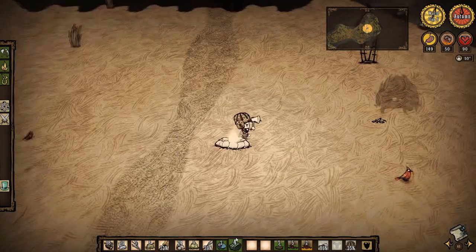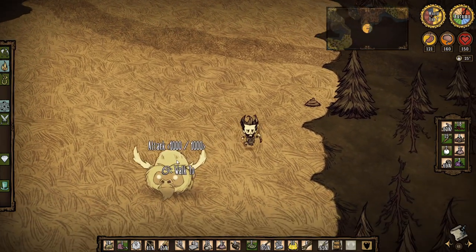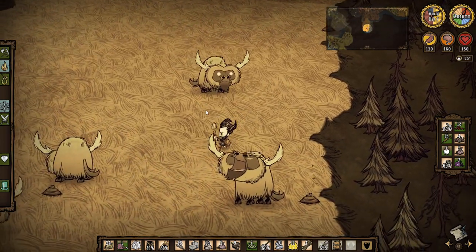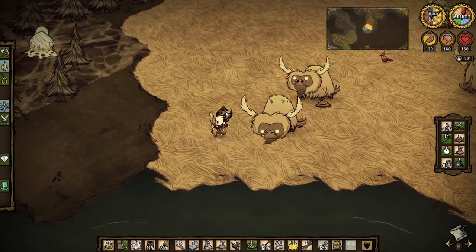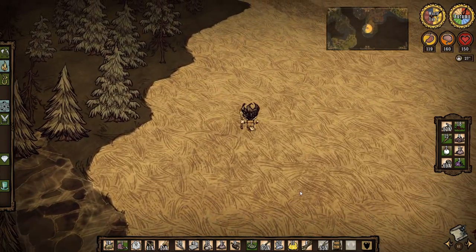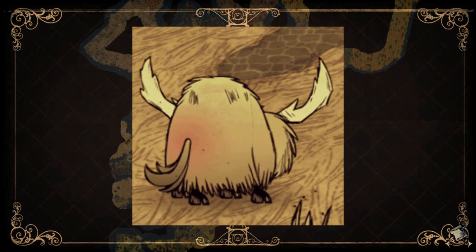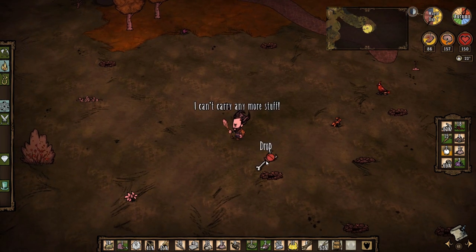These green mushrooms scattered around the world are really useful — be sure to pick these up as when you cook them they give back a nice chunk of sanity. The beefalo are very useful as well, which can be found in the grassy savannah. They are in herds and drop manure, which is a fairly useful resource. Just be a little cautious during certain seasons as they may have red backsides, indicating that they are breeding and will be hostile towards the player.